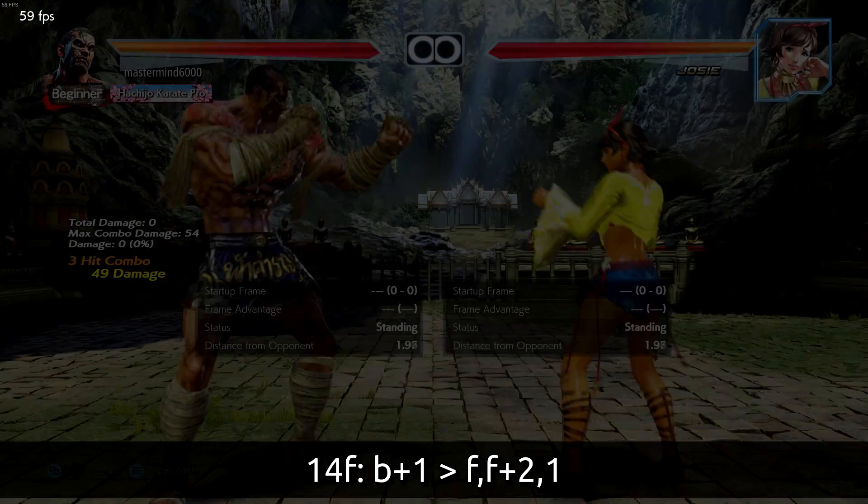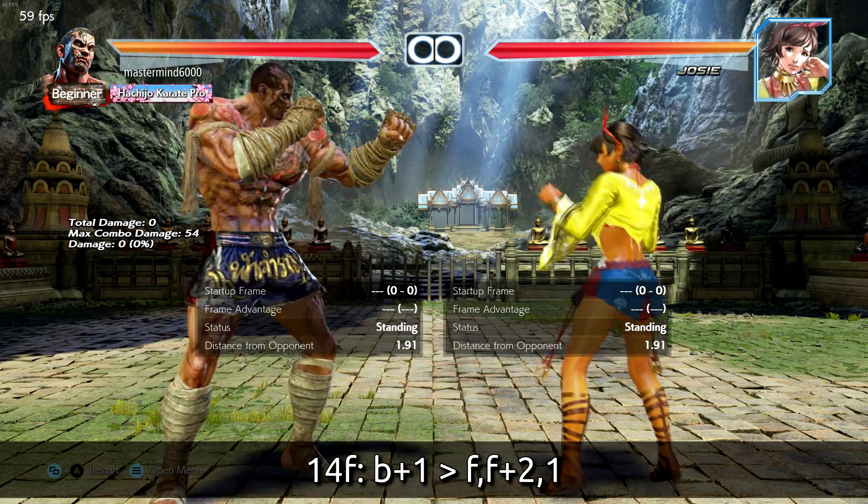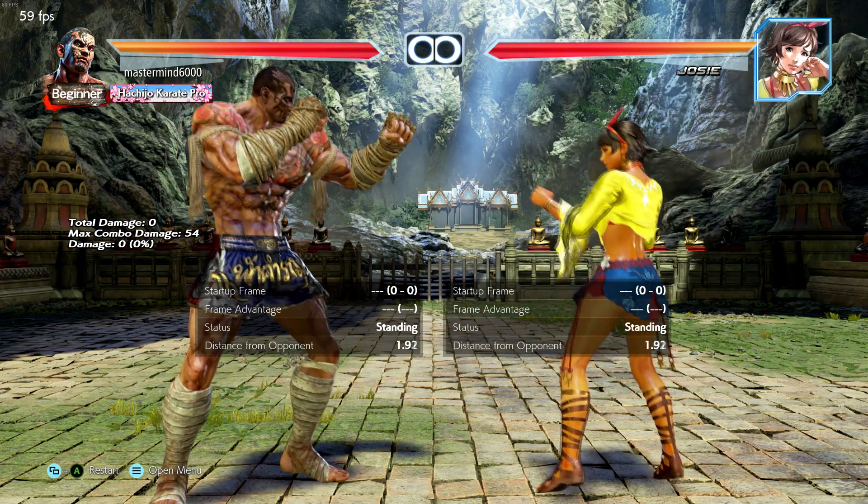However at 14 frames, it really opens up with back 1. This is a mid that causes a knockdown, and unlike forward 2-1, you cannot tech roll this knockdown. Forward-forward 2-1 is always guaranteed — 49 damage off of your 14-frame punish. That's really good. It'd be better if I could do it on the D-pad reliably, but that's one of the better 14-frame punishes I've seen — huge damage and a knockdown.